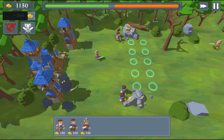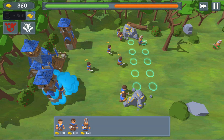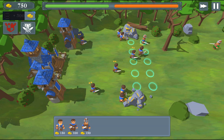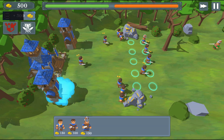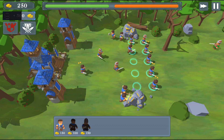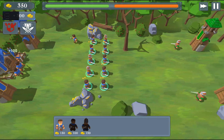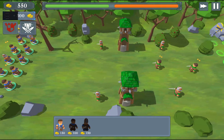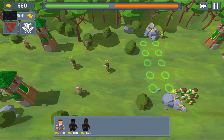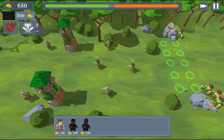I settled on having 10 units per wave, then added particle effects to give a nice visual effect for the deploy zones. These deploy zones now make use of the additional states added to the character script, giving me some control over the formation system. For example, I can deploy five infantry units to lead the charge.